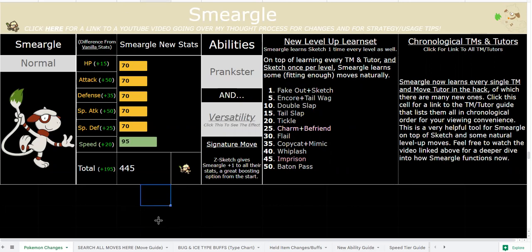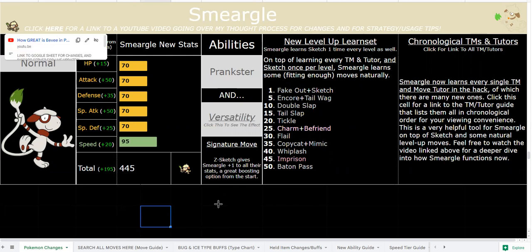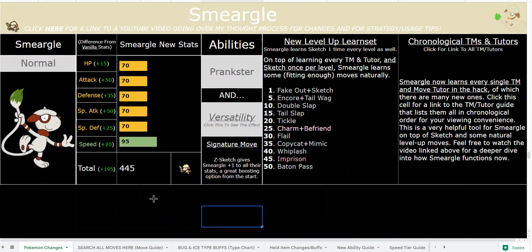Great stats: 70-70-70. I initially had 65 in everything at 95 speed. 95 speed is great for Versatility sets and it's a lot more balanced. With Prankster you get priority on all your status moves, but you don't get priority Baton Pass — that's a balancing thing. Baton Pass is minus 6 priority, so it makes speed Baton Passing a lot less overpowered. You can still use Z-Sketch, get plus one to all your stats, and then Baton Pass, you'd just have to take a hit.